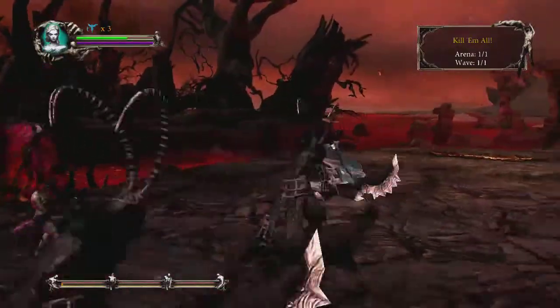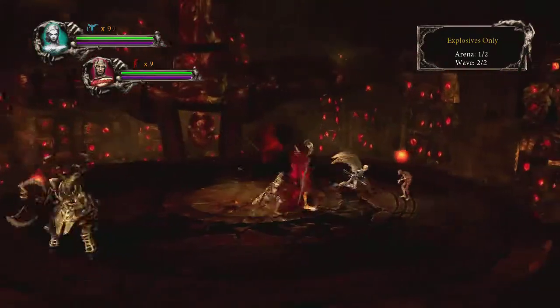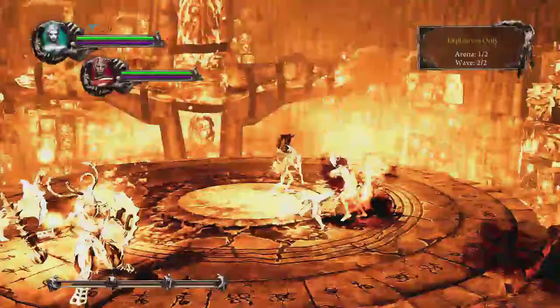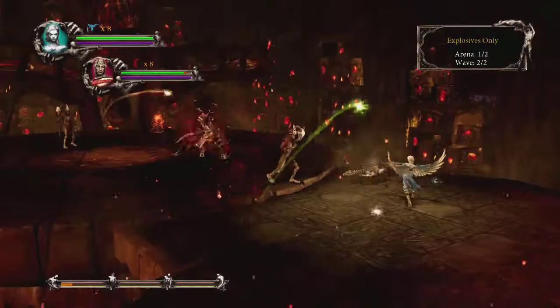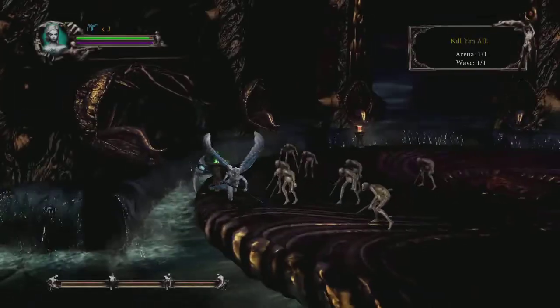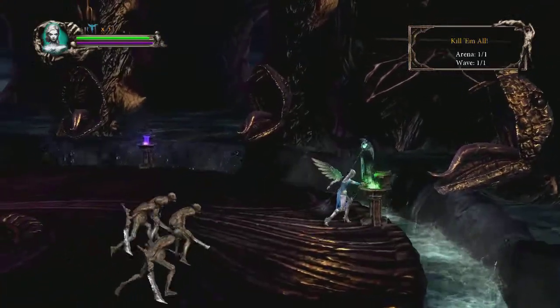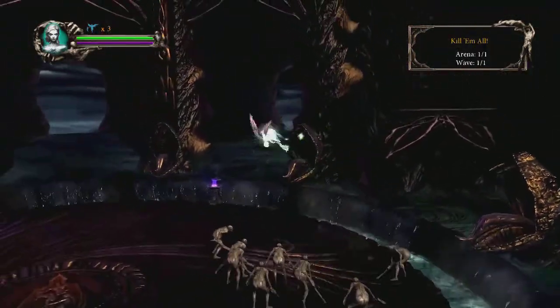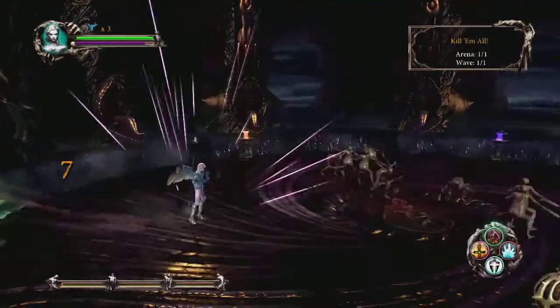When you play a trial, the mode for each wave will be displayed at the bottom of the screen. Remember, you don't just lose a life if you die in combat. Stay alert and follow the rules of each wave in order to avoid losing all your lives before the trial is over. Here are some more general tips for playing trials. Locate any health and mana fountains in an arena and keep the lowest difficulty enemy alive to gather up the goodies before killing him.